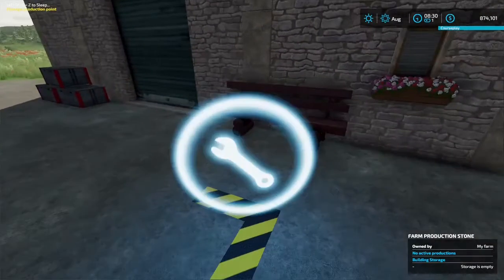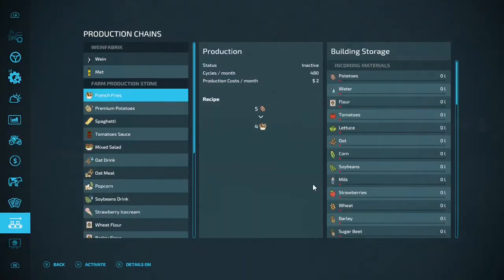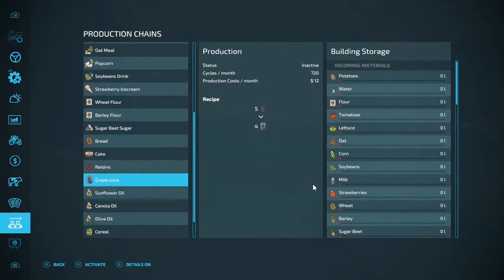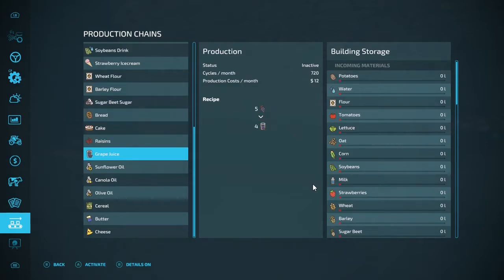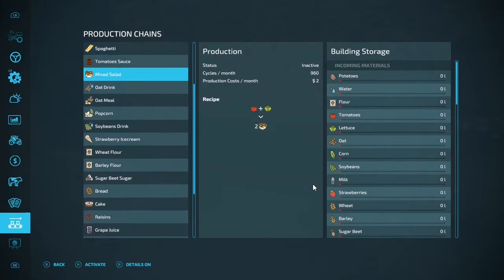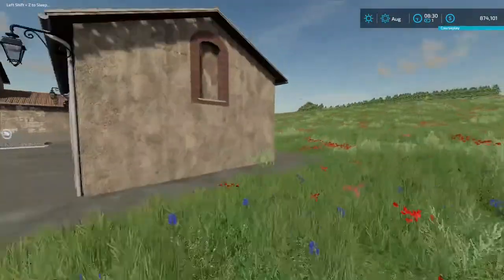Let's just check here real quick — does it take grapes? It takes sugar beet, it takes sugar for sugar beets. Let's see, grape juice — yep, so we can put grapes in and get grape juice. We can put sugar beets in and get sugar. And we're also going to need some beans — we're going to be covered in beans.